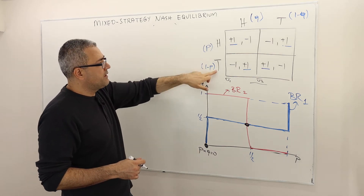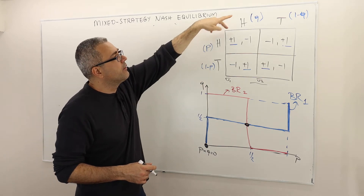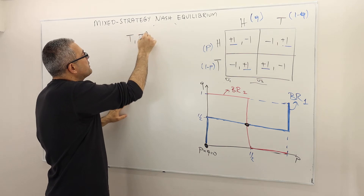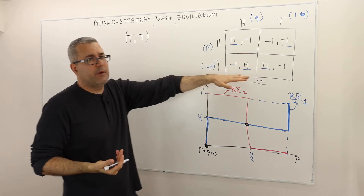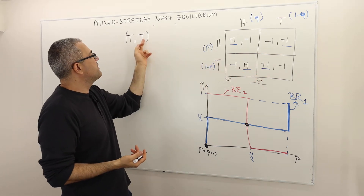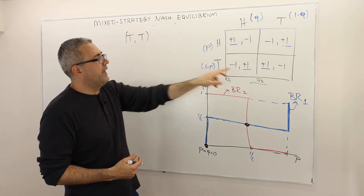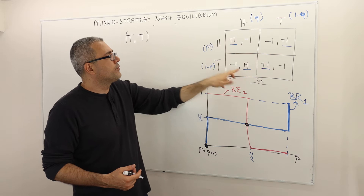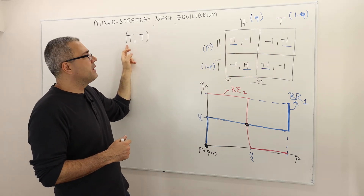What strategy profile does this point correspond to? P equals zero means tail is going to be probability one, and Q equals zero means tail is probability one. So therefore that point corresponds to tail-tail. And we previously argued that tail-tail is not a best response, because the second player's best response to the first player's strategy is not tail — it's hat.